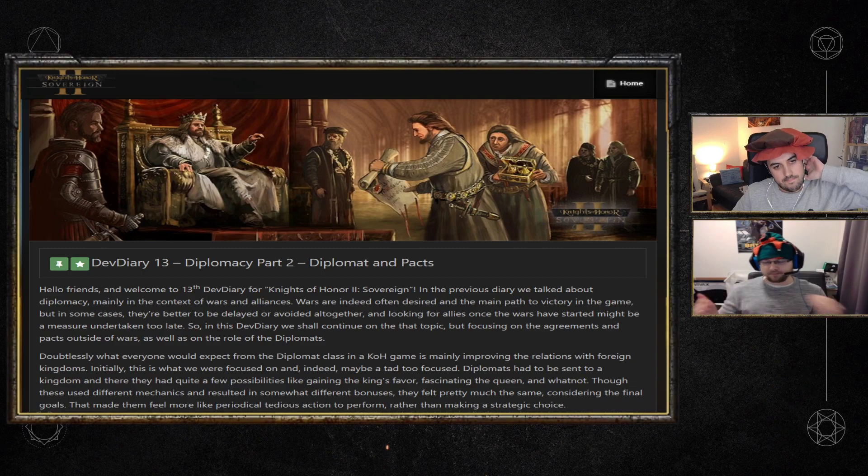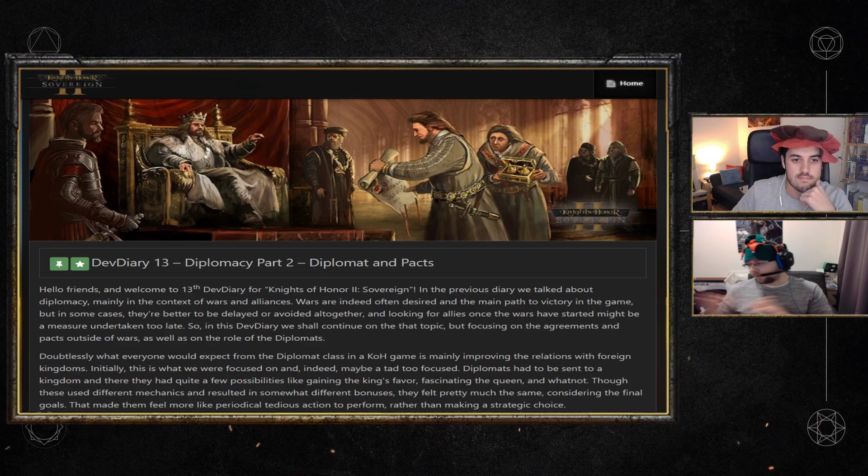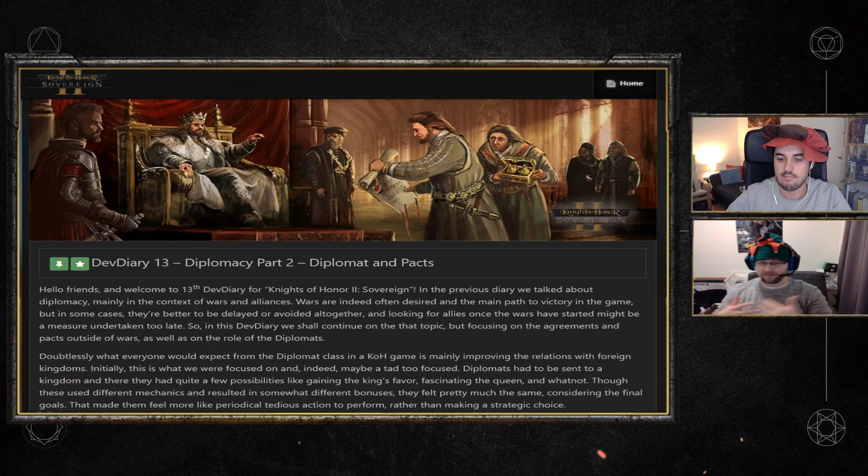The first is that a diplomat can create a defensive pact. You target a nation, look for friends to join your defensive pact, and if any aggression between that target nation and the pact members occurs, a war will trigger and all your allies join in. Defensive pacts are public — everybody can see them.